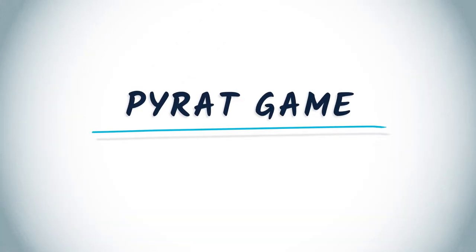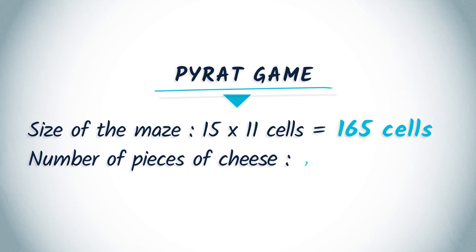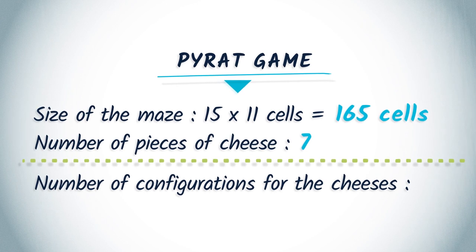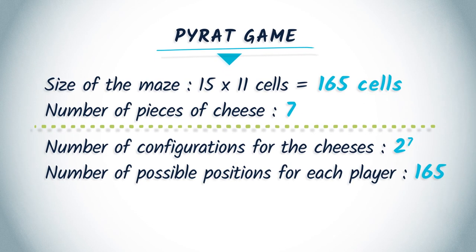Imagine a Pirate instance in which the maze contains 15 times 11 cells, that is 165 cells, and let's say that there are 7 pieces of cheese. We do not need to retain the actual locations of the pieces of cheese, since they will not move during the game, but we only need to retain which ones have been eaten and which ones are still in the maze. So there are 2 possible configurations for each of the 7 pieces of cheese, making a total of 2 to the 7 possible configurations. Also, there are 165 possible positions for each player. Regarding the scores, we only need to store the score of one player.